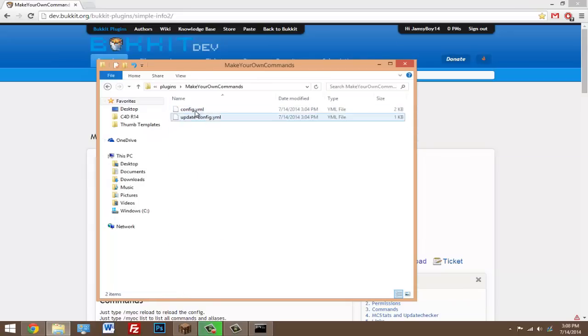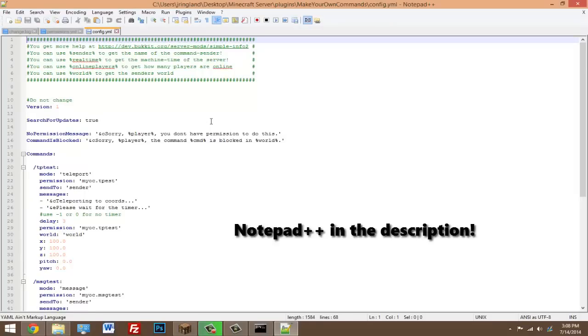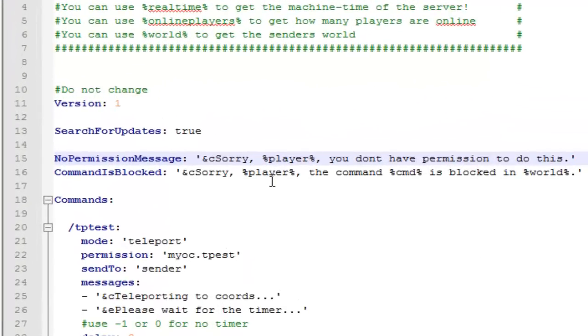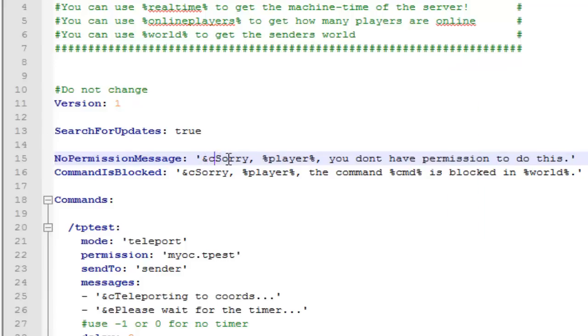You should see the config.yml and the update config.yml — we're not going to worry about that. Just right-click on the config.yml and open it with Notepad or Notepad++. Starting from the top, you can change the no-permission message, which is the message that shows up if a player does not have permission to use the command. You can also use color codes — whatever color you want — and if placed before the words, all the text after it will appear in that color.